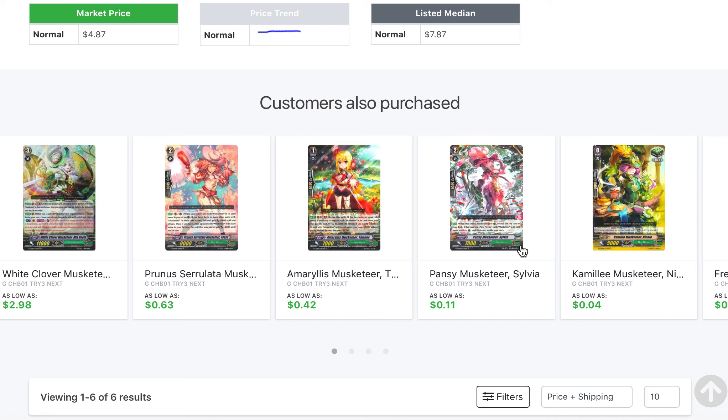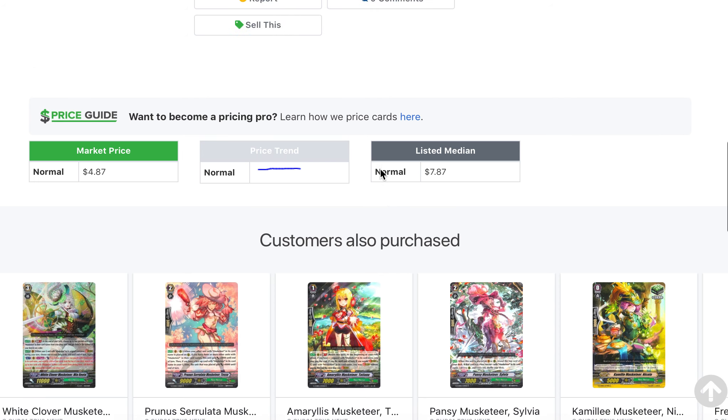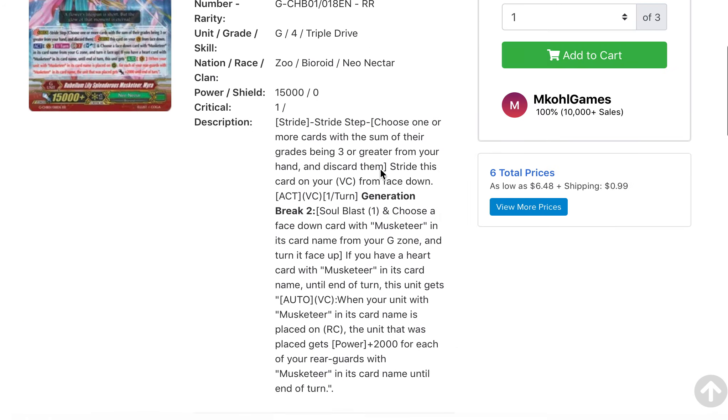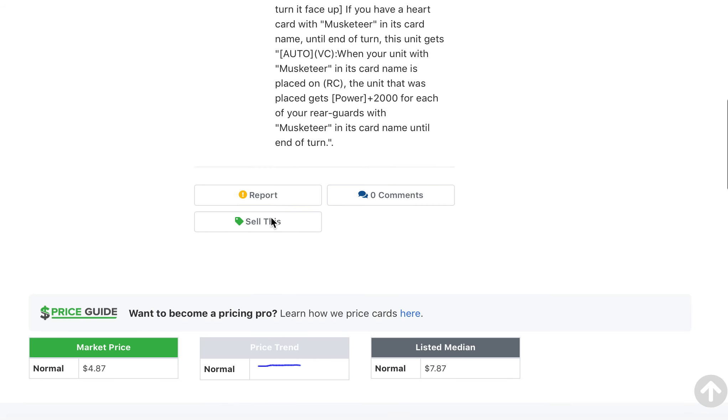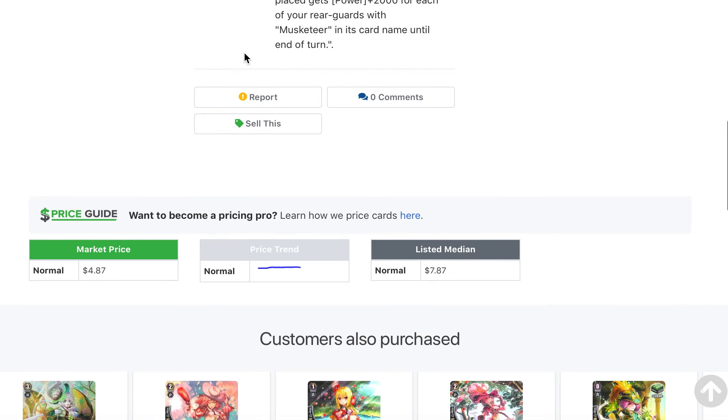Some of the other Musketeers stuff is a little lower just because it's easier to get, being only rares and commons. Some wanting the newer forms like Sylvia would prefer the standard version, obviously. White Clover Musketeer is a couple of dollars, since you can run Cecilia as your main grade 3 and then have her as a backup for some of your other cards.